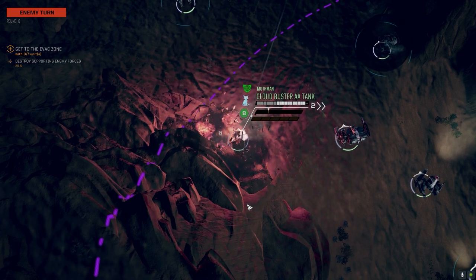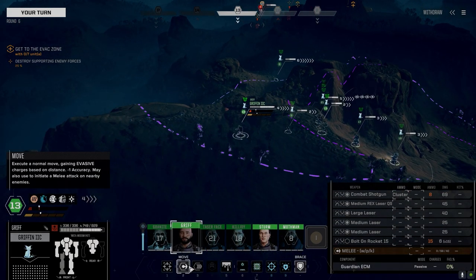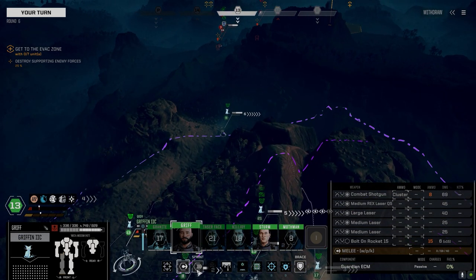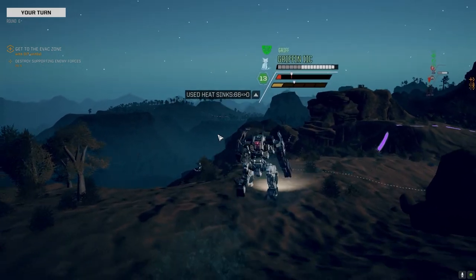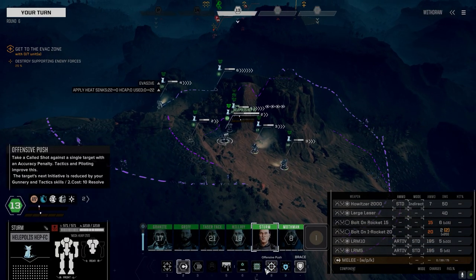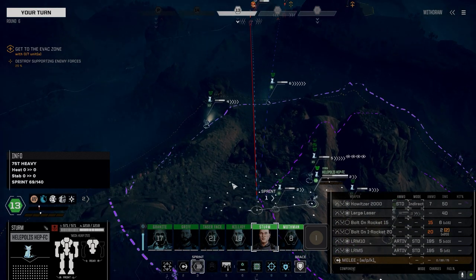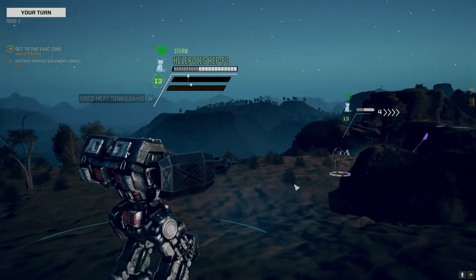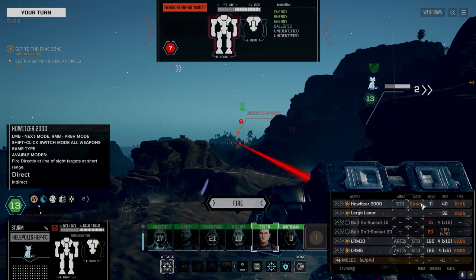LRMs — I thought so. As soon as they see the Cloudbuster they're going to start shooting at it. Systems holding, good to go. Griff — that was 80 points of damage in the leg. I don't know what he's got. Moving fast — let's get up here. Don't give him a direct line of sight, but for you it's okay. I'd prefer him to shoot for you.